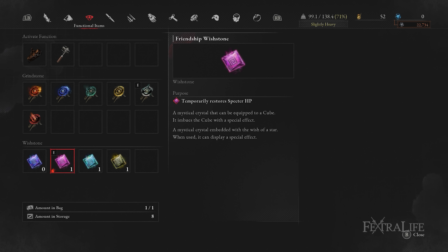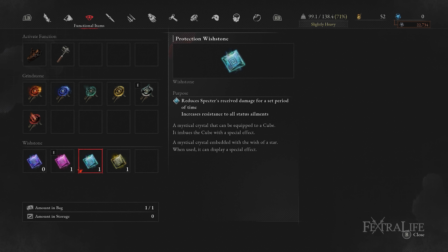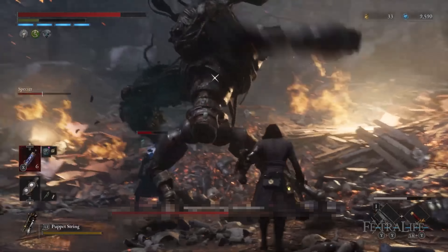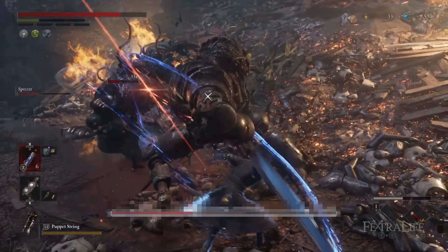Lastly, if you use Spectres, I recommend prioritizing Wish Stones that extend its life rather than damage, so that you have more opportunities to use Furious Slash and charge attack stagger the boss while it targets the Spectre instead of you.